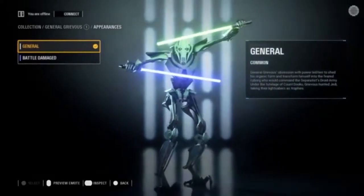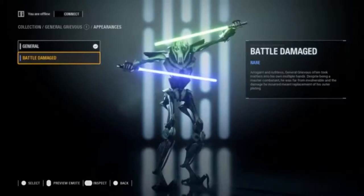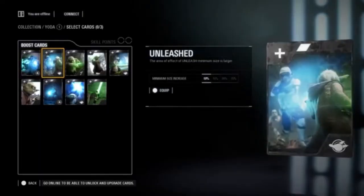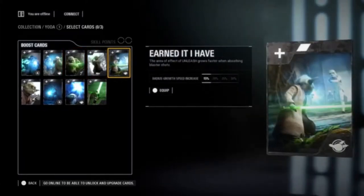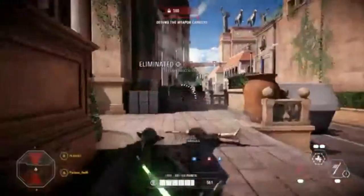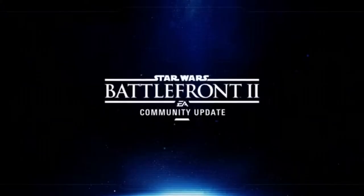He arrives with the default Jedi Hunter appearance. You can also unlock his battle-damaged appearance, which adds even more to his intimidating look. Another to-be-announced appearance will also be available coming later in November. Upgraded Hero Health Star Cards are also coming with the General Grievous update. We've replaced some of the lesser-used Star Cards with Health on Defeat Star Cards. See you next time, and may the force be with you.